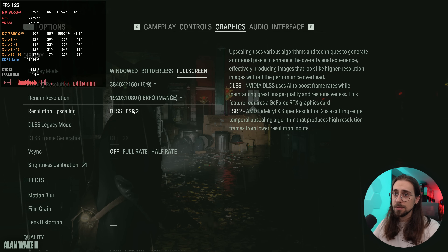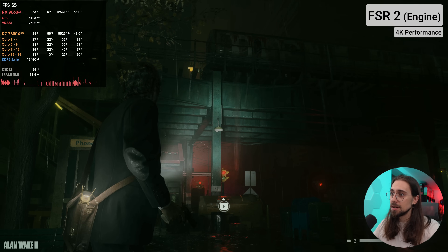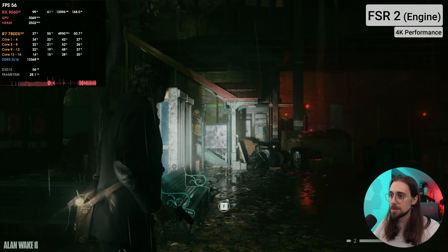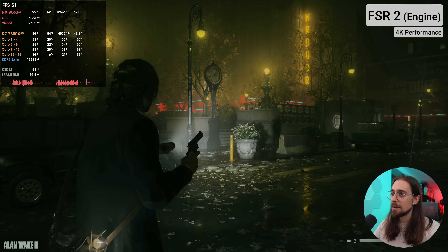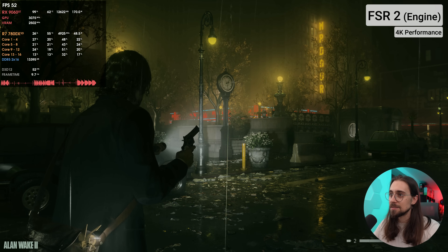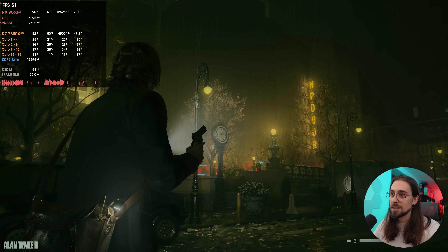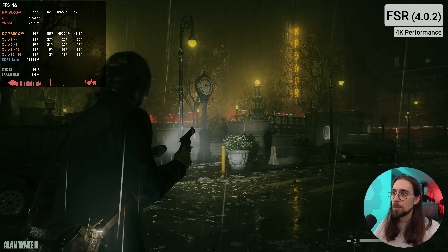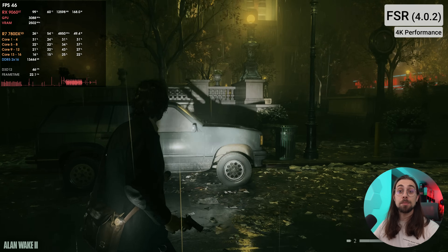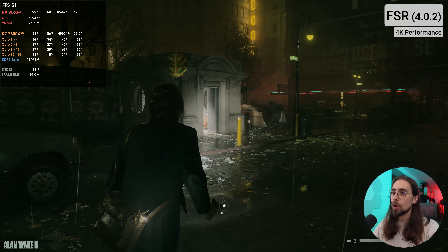Switching back to FSR 2, we have lots of pixelation — the water doesn't look as good. As soon as movement starts there's lots of shimmering. It isn't the worst FSR 2 implementation but it isn't the best — lots of shimmering and pixelation. As soon as we enable the FSR 4.0.2 mod via Optiscaler, the image just looks great even in performance mode.